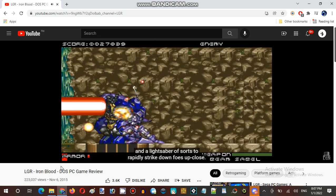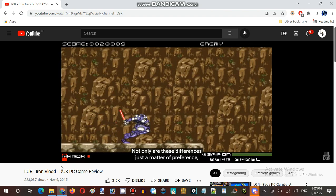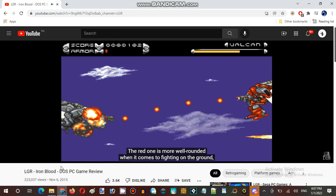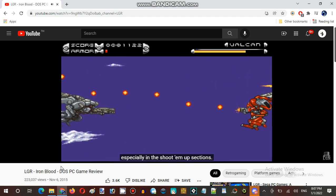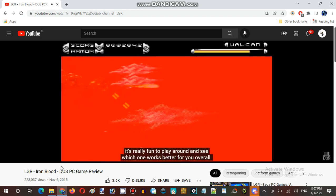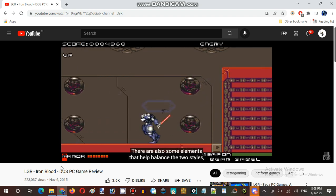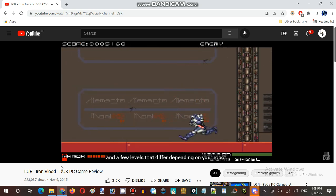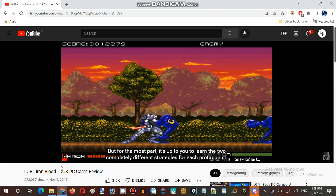The blue bot is all about twitchy speed and melee attacks, making use of a double jump and a lightsaber of sorts to rapidly strike down foes up close. Not only are these differences just a matter of preference, but each mecha is better suited to certain stages and boss battles. The red one is more well-rounded when it comes to fighting on the ground, but the blue one is more nimble at dodging attacks, especially in the shoot-em-up sections. Seeing as the game is about half-and-half between these two types of gameplay, it's really fun to play around and see which one works better for you overall.